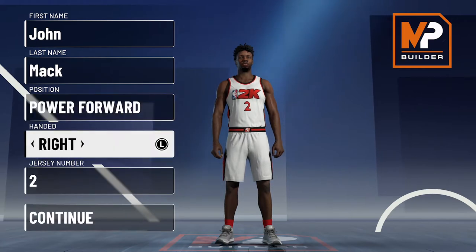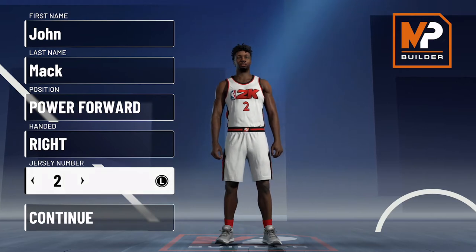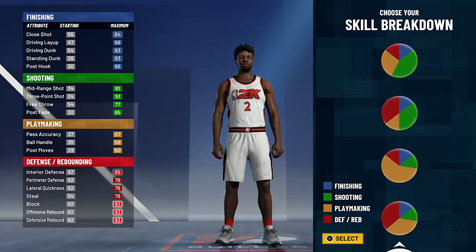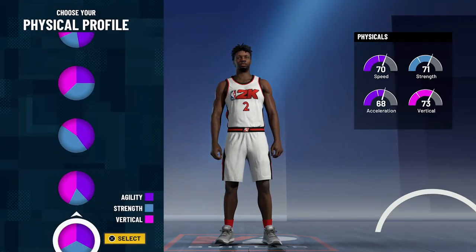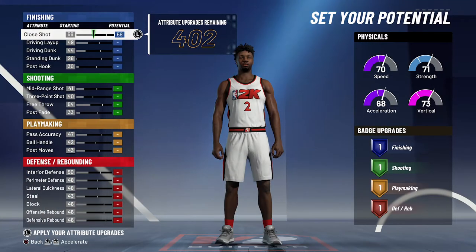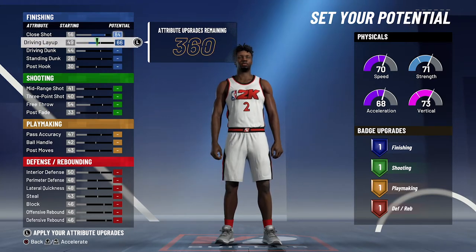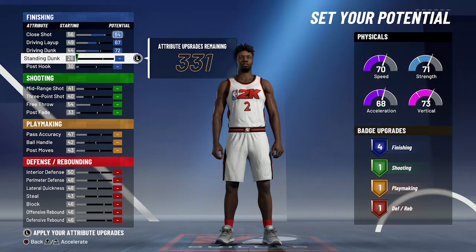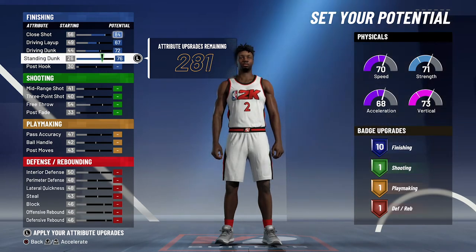The position is going to be power forward. Jersey number also doesn't matter — I just chose two because that's the number he wears for the Grizzlies. For the pie chart we're going to go with the red and yellow half-and-half pie chart, and for the physical profile we're going to go with the balanced physical profile. For the attributes, you're going to bring close shot up to an 84 and max it out, driving layup up to a 67, driving dunk up to a 72, standing dunk up to a 76 — and that's going to give you 10 finishing badges.